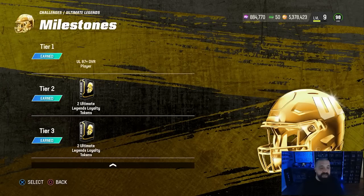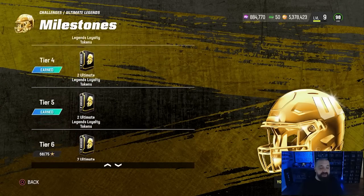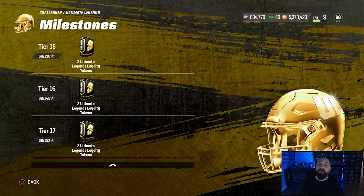You earn a milestone star for every solo you beat, and the milestone rewards give you more packs containing loyalty tokens. 125 tokens equals a free 99 overall Ultimate Legend — you can earn up to two of those just by grinding through the solos. That's everything you can do right now to earn the best free content in MUT 23. Thanks for tuning in — my name is Popular Stranger, I'm out.